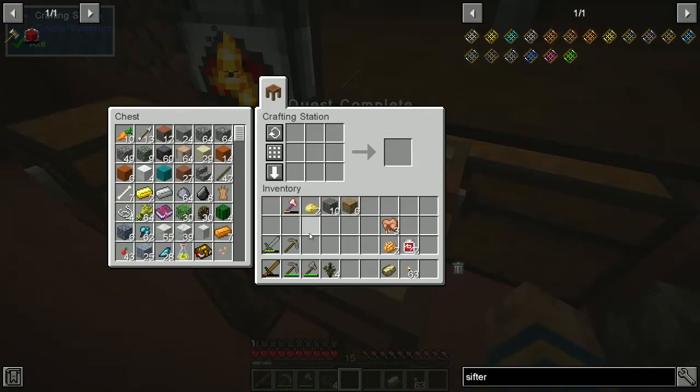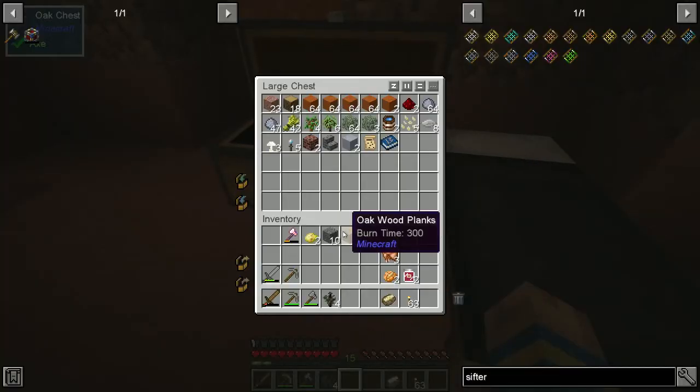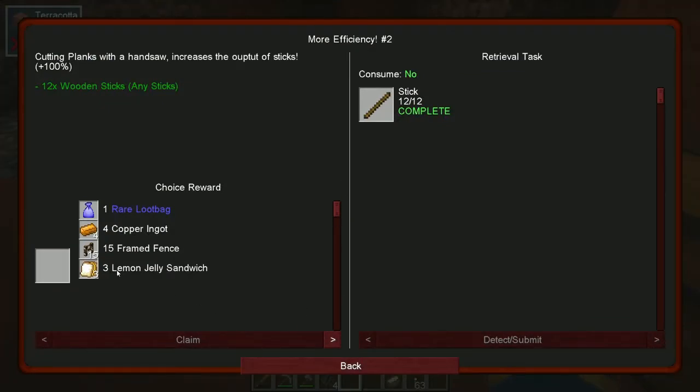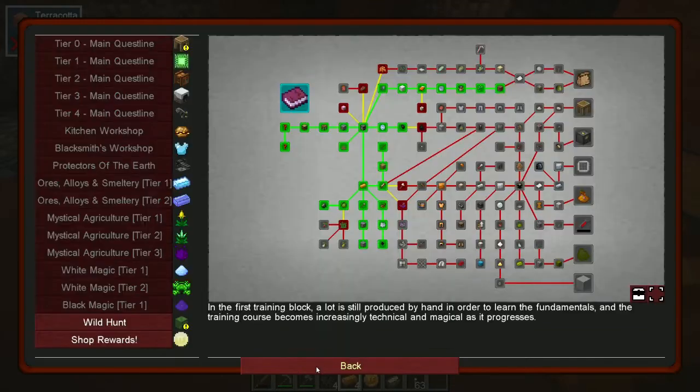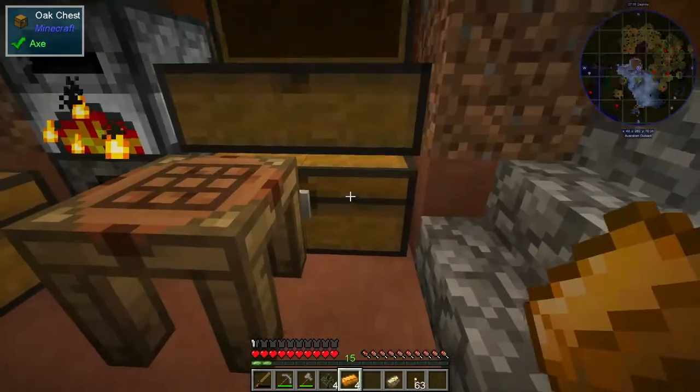I just threw away the poisonous potato but for some reason it wants us to have it. What do we want? We haven't tried the lemon jelly sandwich but - the rare loot bag, man. Does it tell us what's in it? Copper - yeah, let's get the copper. Put the coins there.